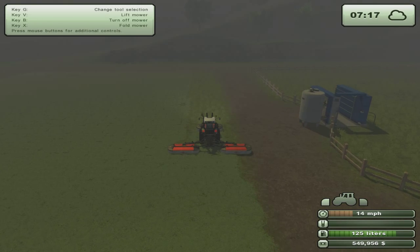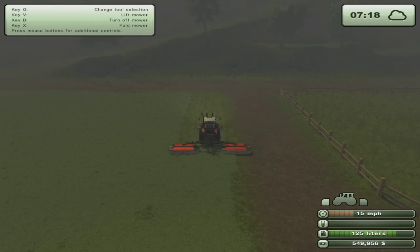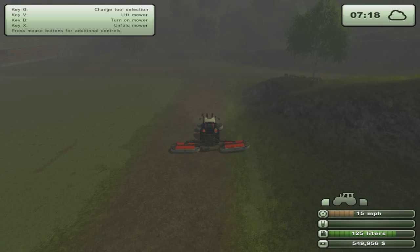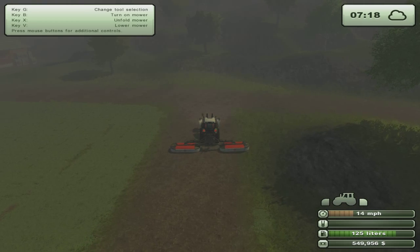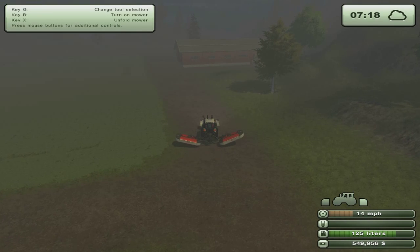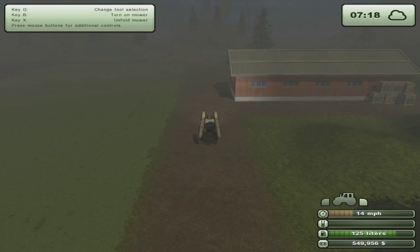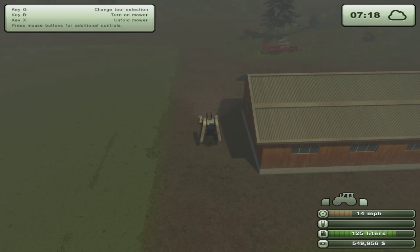Okay guys, finishing up the grass here, almost done. Let's start turning it off, fold it up. Got it cut. So we're going to run over here and grab the tedder. The tedder is what agitates it and turns it into hay, because right now that's just cut grass.